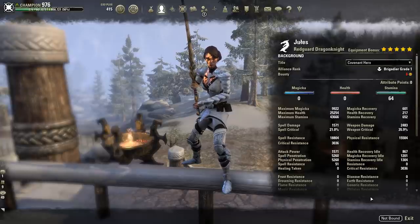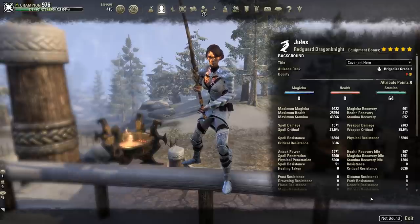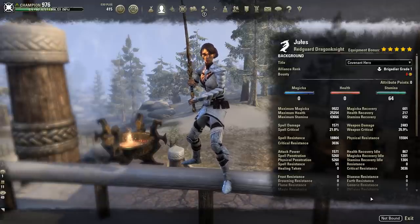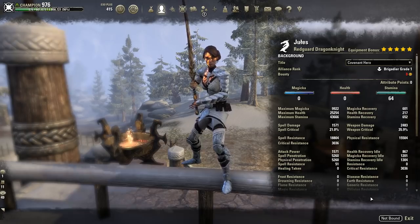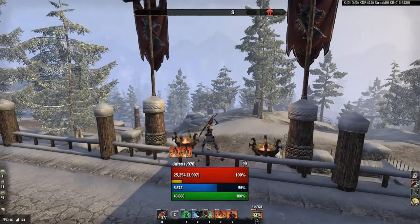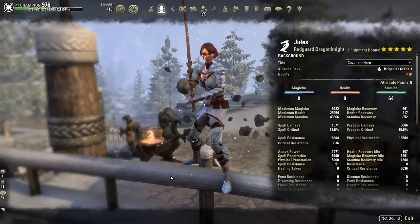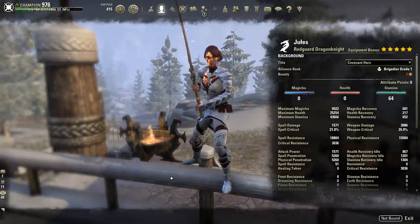Our max stats: we're looking at almost 10k max magicka, 25k health which is pretty standard for this patch, and almost 44k max stamina. Our stamina recovery is 652 which is extremely low, but that's okay because we're going to get our sustain through other sources. Our weapon damage is at 2483 completely unbuffed and our weapon crit is at 35.9%. If we use Igneous and Rally, that puts our weapon damage at 3086, just under 3100, and that increases further with the sets we're wearing and the Wrath passive from heavy armor.